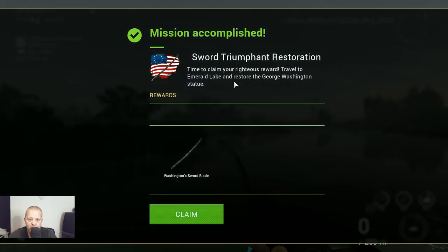Let's claim it. Sword Triumphant Restoration — time to claim your righteous reward. Travel to Emerald Lake and restore the George Washington statue. And that's what we are going to do in the next video.